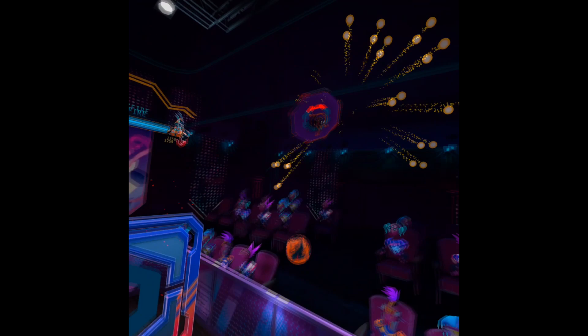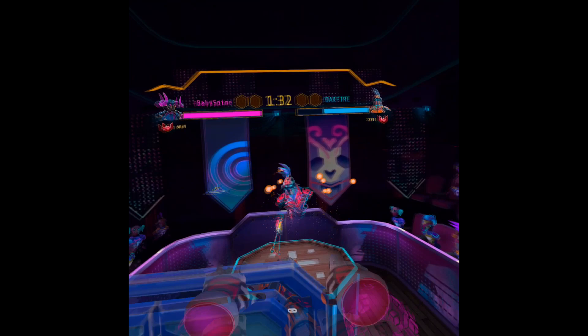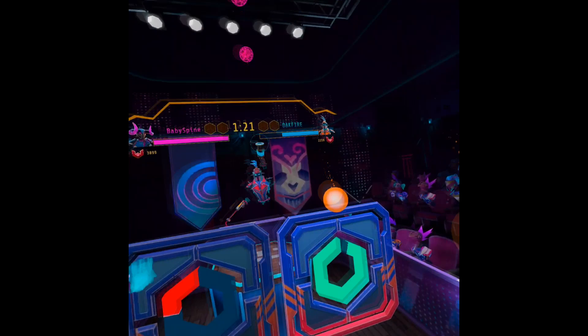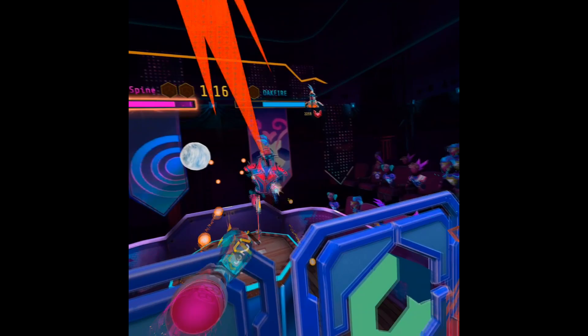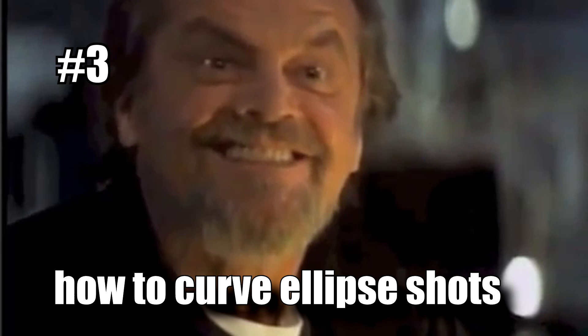Then you have the big boy Bunker Shield, which has 400 HP. You can deploy this and take cover behind it to avoid pretty much everything in the game, aside from Majestics and really well-placed curved Ellipse shots — but we'll touch more on that later. Basically, use shields if you want to increase your survivability against death combos. Shields are not mandatory, but if you want to succeed in high-level play, you will need at least one of them.